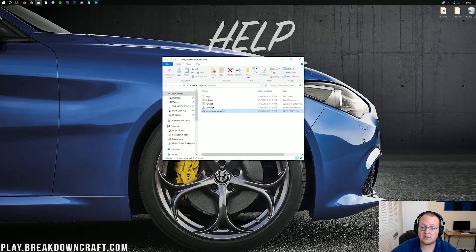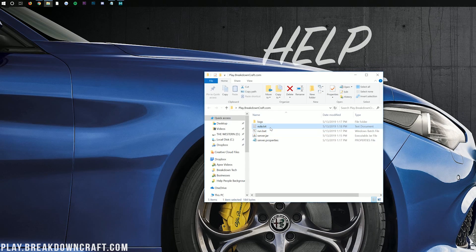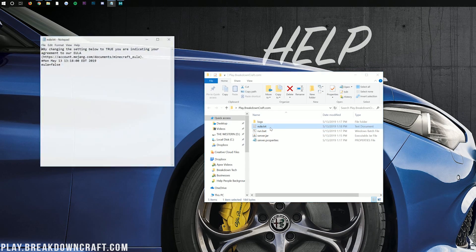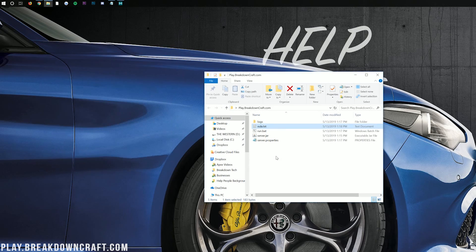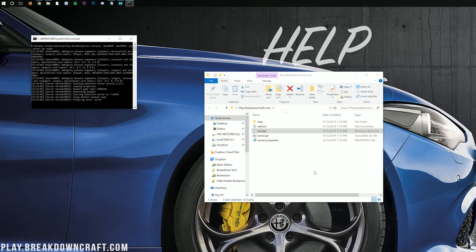Minimize your browser — after double-clicking Run.bat you should have the EULA.txt file. Go ahead and double-click on it. Go to the link shown in the file, and if you agree to everything there, change EULA equals false to EULA equals true — T-R-U-E exactly like that. Then go File > Save. Make sure it's saved, then close it. Now double-click on the Run.bat file again, and at this point it will actually go ahead and start up your server for the first time.